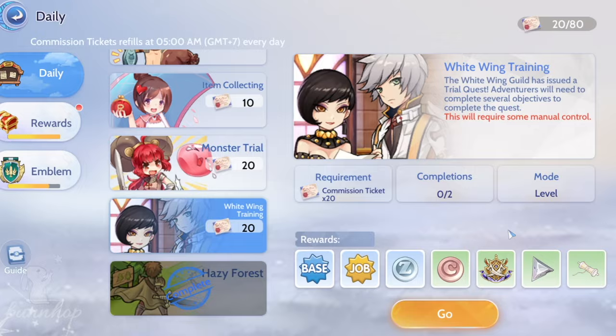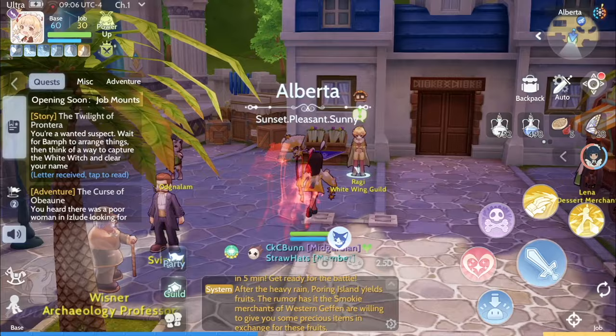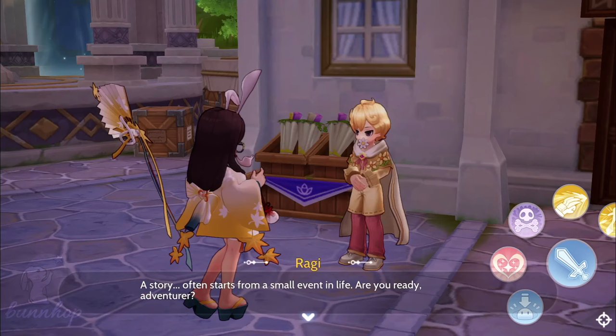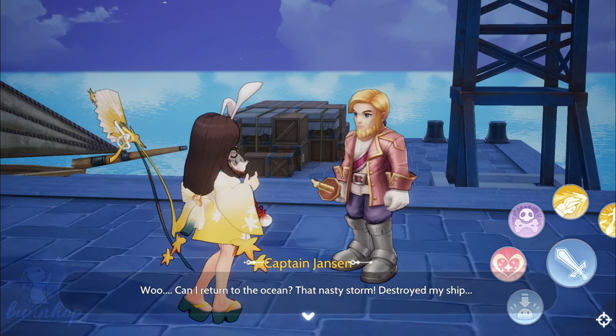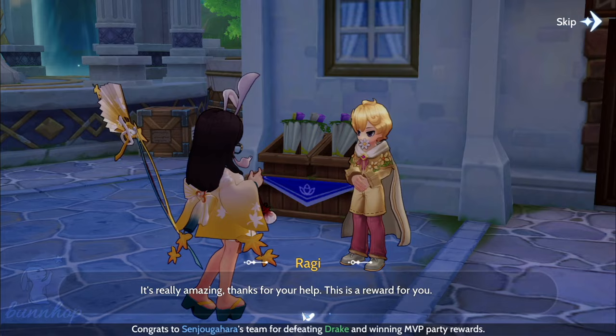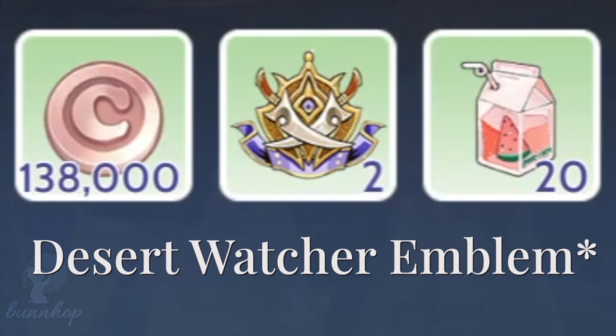White Wing Training is a solo-able and AFK-able simple monster extermination and NPC interaction quest given by Raggy in Alberta. We are given five random tasks that can either be defeating 20 of a specific monster in a location, or talking to an NPC and listening to their story. Once all five tasks are done, we return to Raggy and receive all the usual rewards with a Rune Knight's Emblem.